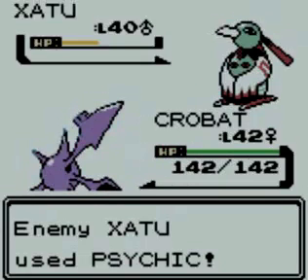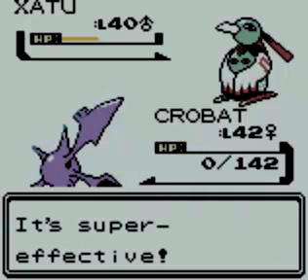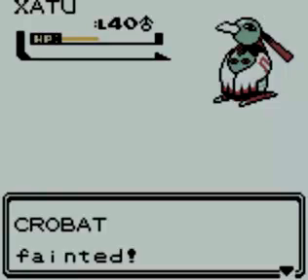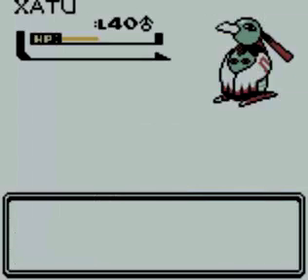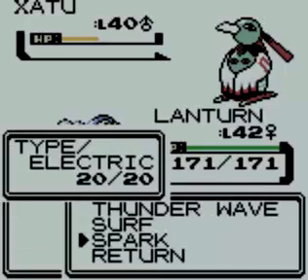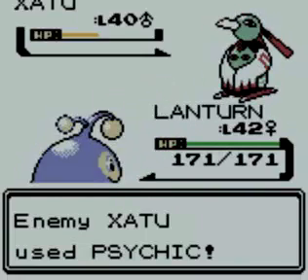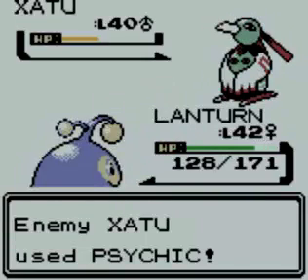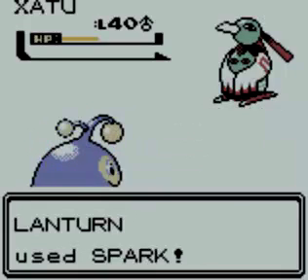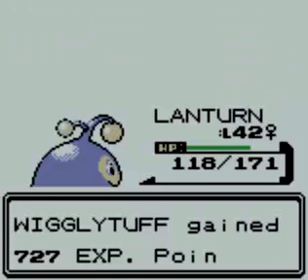I completely forgot that it would use Psychic — jeez. It shouldn't kill me, though, should it? Oh, critical hit — okay, that's a great start to the Elite Four. Very good start. Let's go to Lantern then. I didn't think Xatu was really fast, but I guess so. Spark should knock it down — Special Defense was already down, and it's a critical hit too. That was probably a little bit of overkill, but.